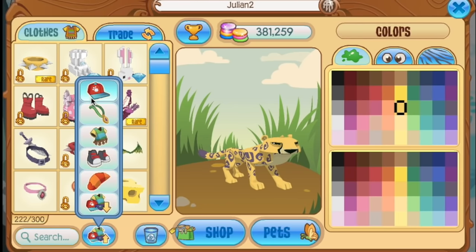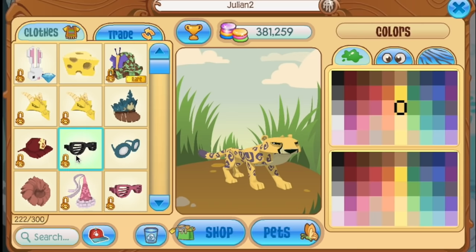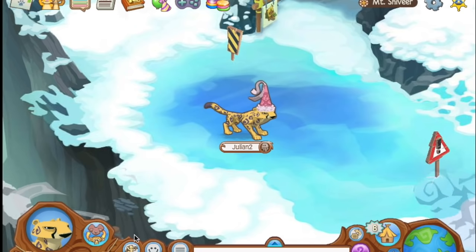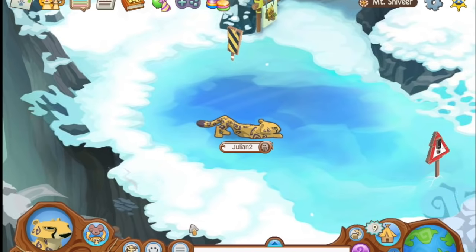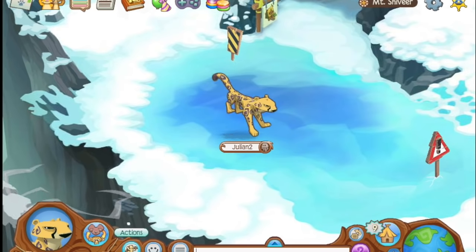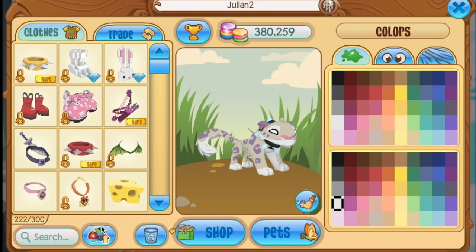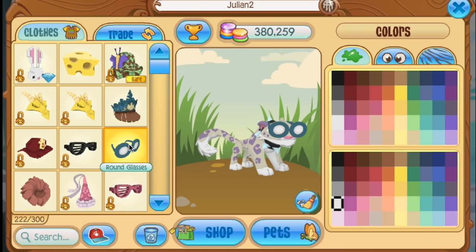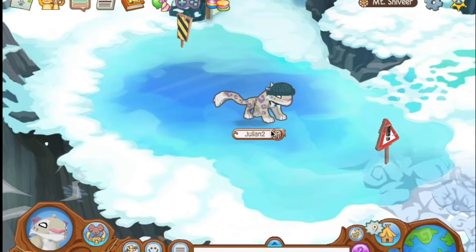There are a couple of problems with the cheetah. A lot of common items don't look good on them, and the common items that do look good on them — well, the snow leopard just wears them better. Cheetahs have some cool actions and look really manly, but they're just kind of a slimmed-down version of the snow leopard. People are always going to opt for the snow leopard over a cheetah, so cheetahs are really falling to the bottom of the pack.